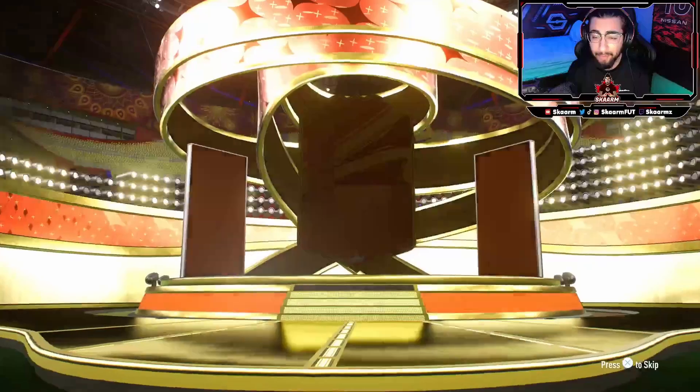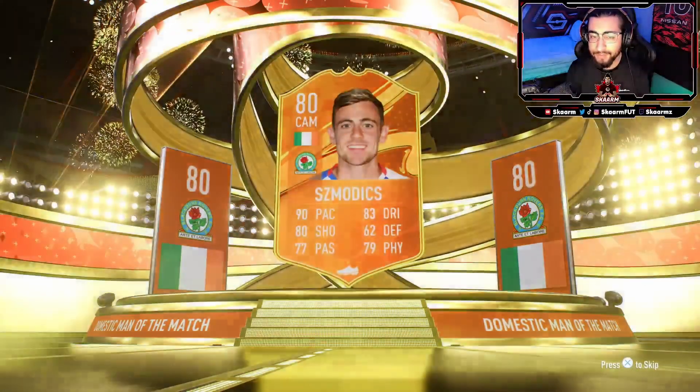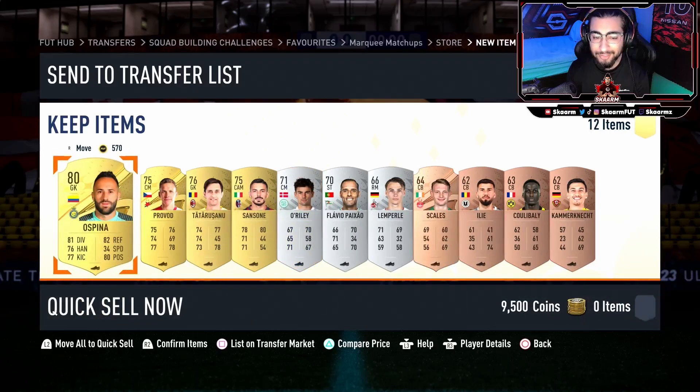Let's move straight into the pack. Here we go — premium mixed players pack. Hopefully it's something good. It's a Man of the Match card, so that's at least 10,000 coins, and it's just gonna be a random one — free coins nonetheless. This pack is worth about 15,000 coins, largely due to this Man of the Match card, which I'm just gonna discard straight away.